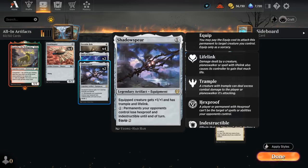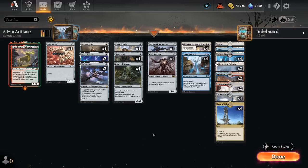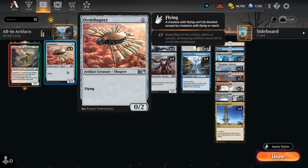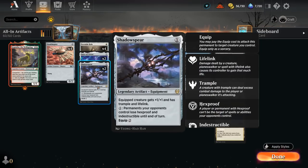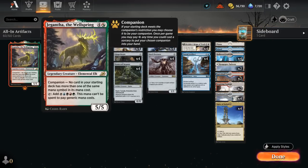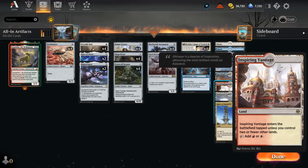Shadowspear is another great equipment giving +1/+1, Trample, and Lifelink — very useful after pumping one of our creatures with Reign of Truth so it doesn't get chump blocked if we don't have an Ornithopter or Stonecoil Serpent for evasion. The Lifelink is also very useful in aggro matchups. We also get to free-roll Gigantha as our companion and can cast it thanks to Spire of Industry or the red sources.